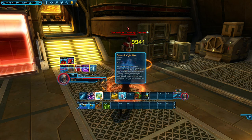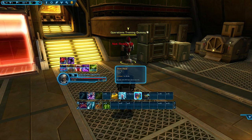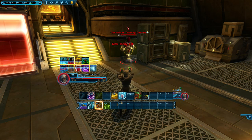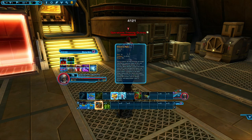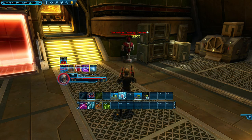Supercharged Gas is a buff that you will gain stacks of during combat. With a utility point you can have your regen ability give you the buff. This buff increases your damage and healing done. When it gets to 10 stacks it unlocks our Supercharged Gas ability. Supercharged Gas consumes the buff, increases your armor penetration by 10%, and grants you 1% alacrity every time you use Priming Shot, Blazing Bolts and Tracer Missile, which in turn increases your damage.